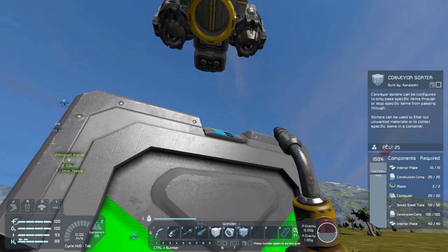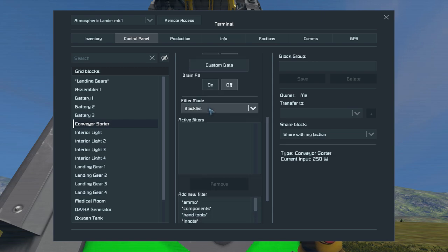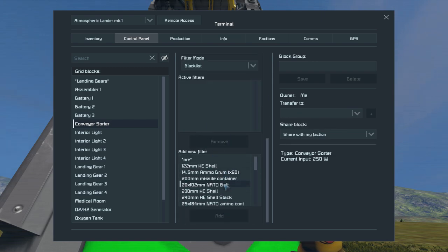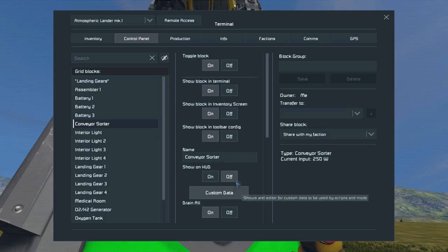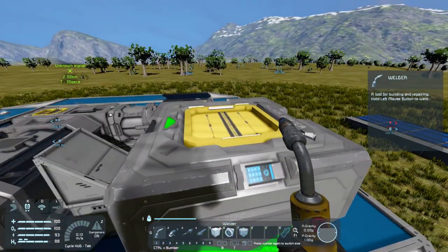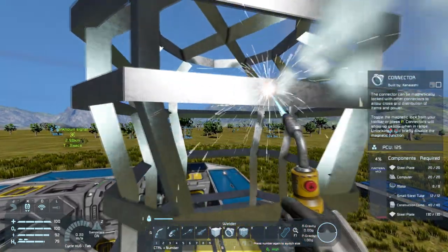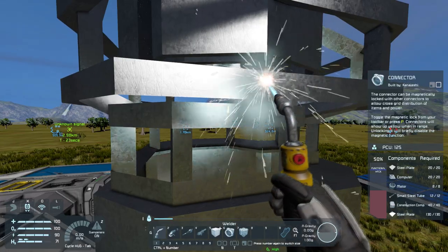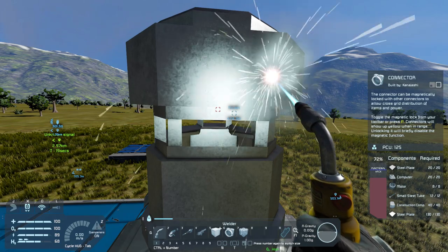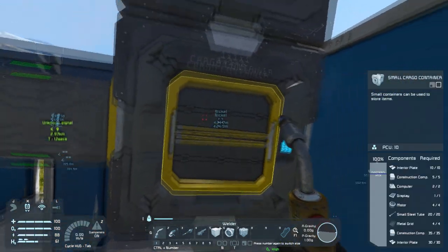Now that the sorter is in place, we'll take a look at the settings. We're going to set this to whitelist ore, so only ore will get pulled through, and we'll set it to drain all. That means any ore on this side of the sorter will automatically get shoved down below. We'll put the connector back on and weld it back up, then give it a quick test by manually grabbing some ore and sticking it in the connector to see if it gets pushed down into the cargo containers.